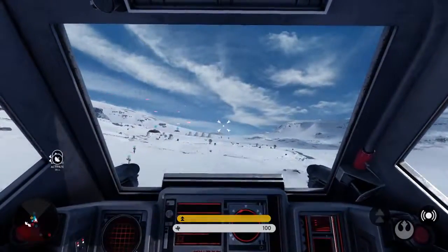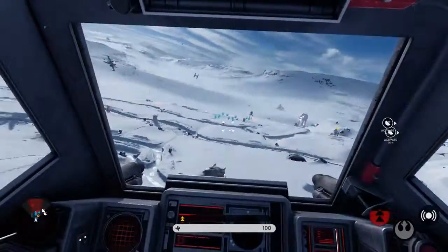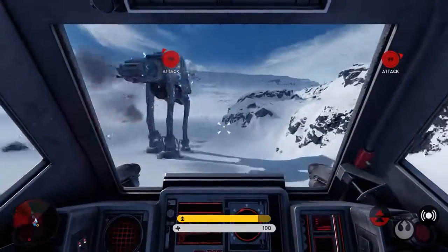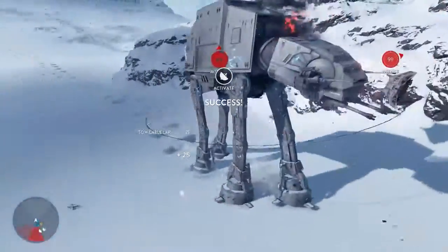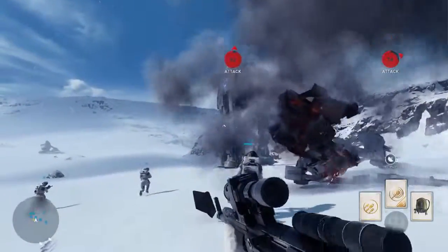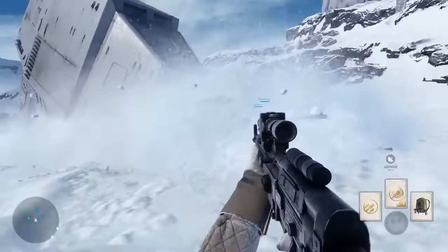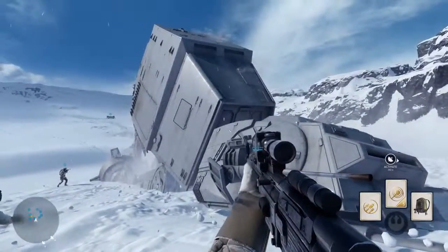The Walker is exposed. Focus all firepower on it. Bombers are making their attack run. Go in for the takedown! Almost there. Imperial Walker has been taken out! Walker down! TIE fighter incoming!